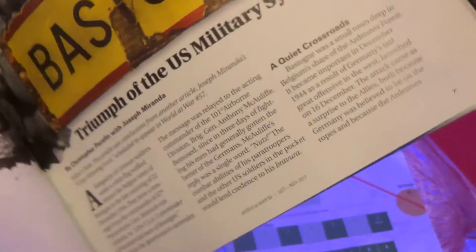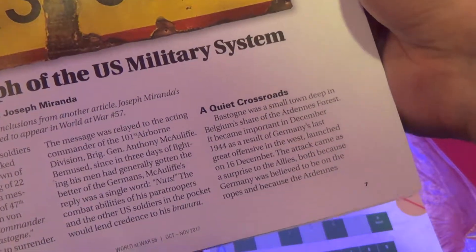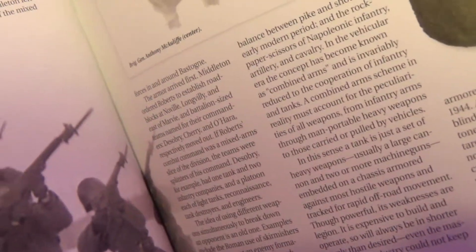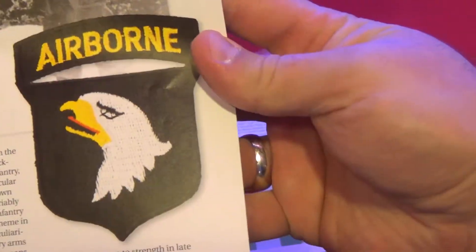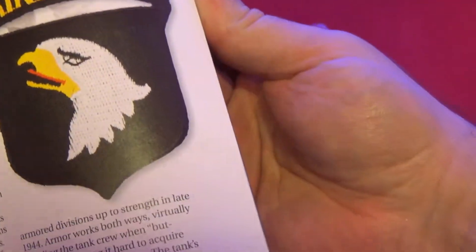The Americans consist of the 101st Airborne Division mainly, but also elements of the 10th Armored Division — combat commands from the 10th Armored Division. We also have the 9th Armored and 10th Armored Division, with unit insignia including the 101st Screaming Eagles.